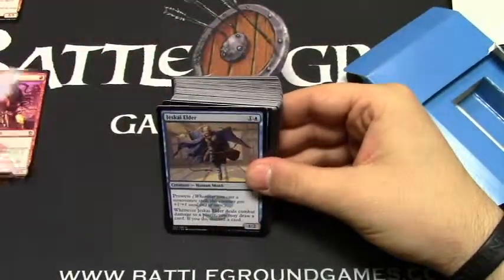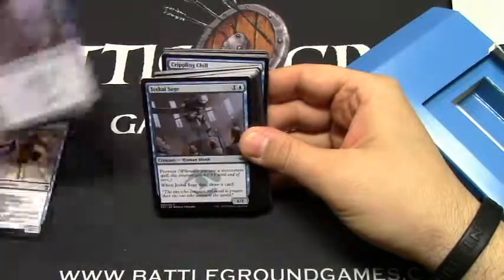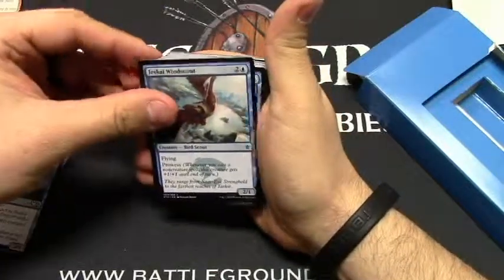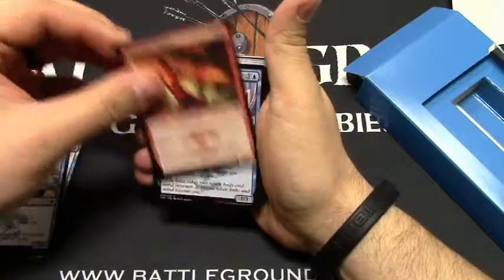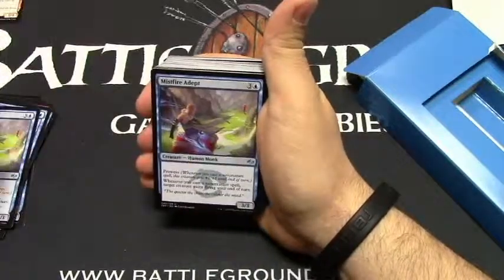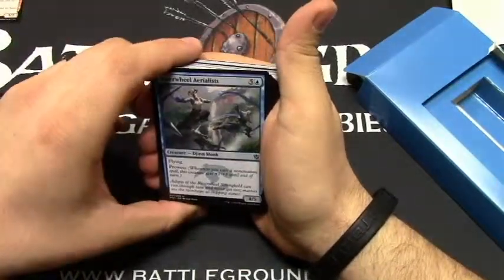To add to the value of the deck we have a Monastery Swiftspear, which everybody loves. And we have a Jeskai Elder, a second Jeskai Elder, a Jeskai Sage, and another Jeskai Sage. A Welkin Tern, Jeskai Windscout, another Jeskai Windscout, Bloodfire Expert, Lotus Path Djinn, another Lotus Path Djinn, Mistfire Adept, Mistfire Adept, Aven Surveyor, Aven Surveyor, and Riverwheel Aerialists.